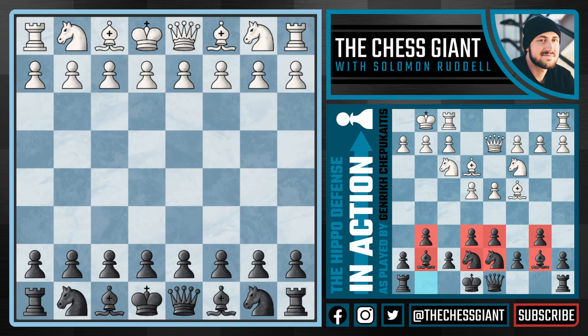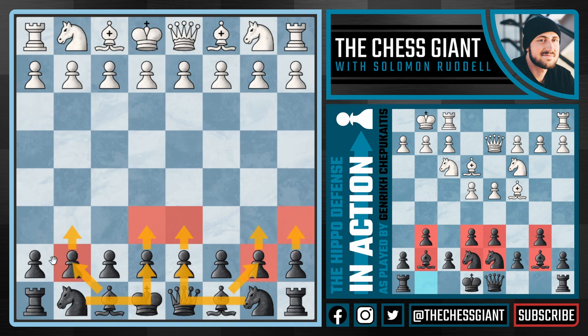Many people when they see the Hippo think that it's a very slow, defensive, and passive opening, and honestly I totally understand this assumption. Basically what we're going to do is fianchetto both our bishops, putting them on g7 and b7, put our pawns on e6 and d6, tuck the knights closely behind, and then play moves like a6 and h6, locking down the fifth rank forming a wall that is very hard for white to break through.